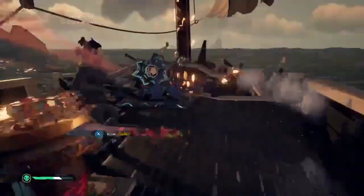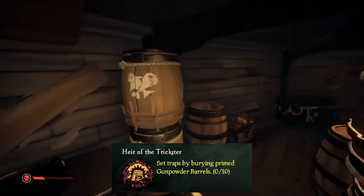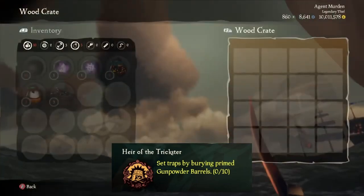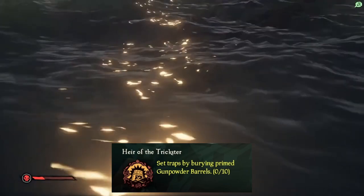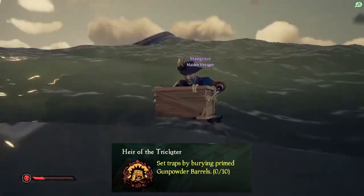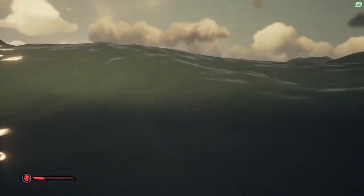This one might be a little difficult to unlock, but hopefully it's not too bad. The Party Boat Eye of Reach requires you to unlock the Heir of the Trickster Commendation. The Heir of the Trickster Commendation requires players to set traps by burying primed gunpowder barrels. I'm not sure what they mean by primed — maybe if you can bury it while it's about to explode, or if it just means burying regular gunpowder barrels. I think it's kind of a cool idea that you can bury gunpowder kegs and see if someone will dig it up — maybe wait there and blow it up when they dig it up.